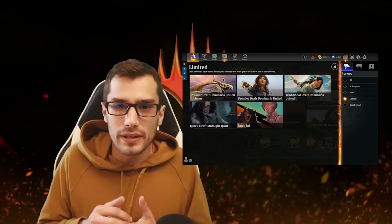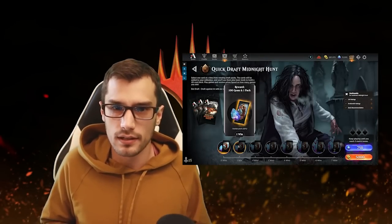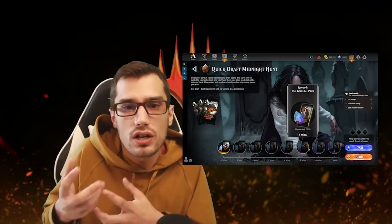Here are the different formats, split into two categories: constructed and limited. Limited is anything where you open packs and make a deck on the spot — it's a 40-card deck. Constructed is a 60-card deck that you make ahead of time with cards from your entire collection.